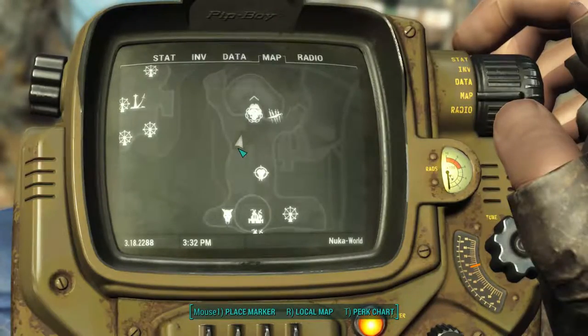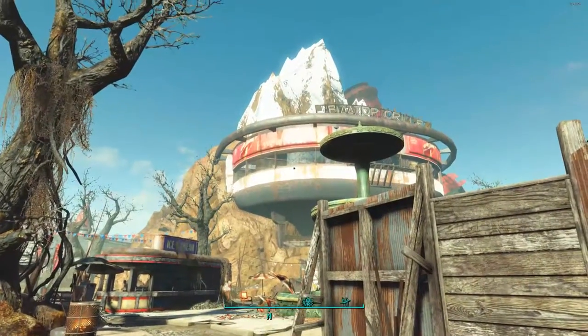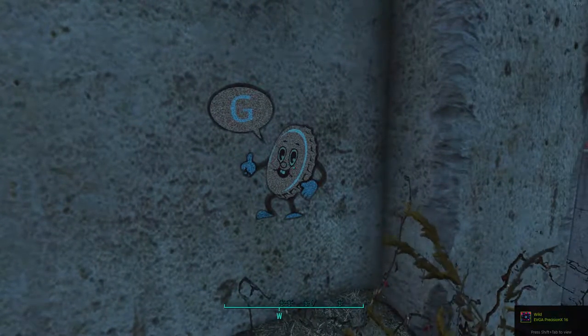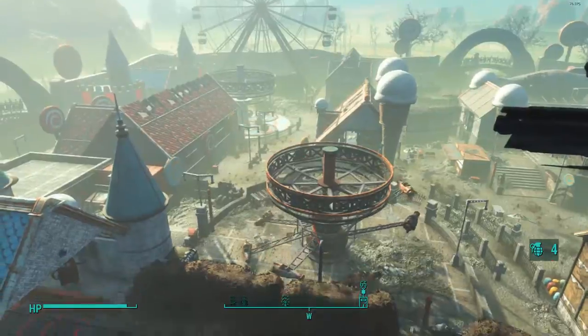The first place you want to go is near the Fizz Top Grill. Then just go to your left and there's a hidden cappy right on the wall. That one's pretty easy — it might be the first one you want to go to because it's the closest to where you find the quest.